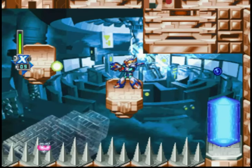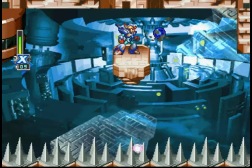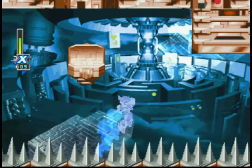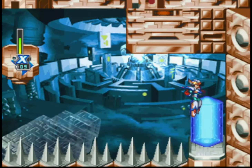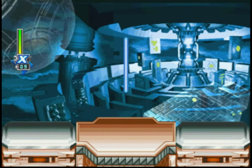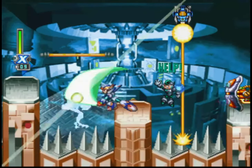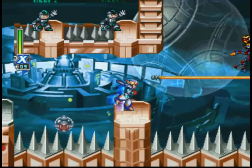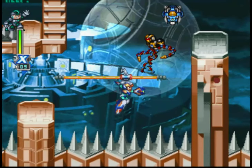Get yourself hit so you can get that heart tank right there. Booyah — our first heart tank, folks! Let's go to the alternate path. Those blue crystals will take you to the alternate pathway, and every single stage in this game will have one — and they can be very tricky to get. Anyway, there's your energy tank. A heart tank and an energy tank — we are doing a pretty good job.